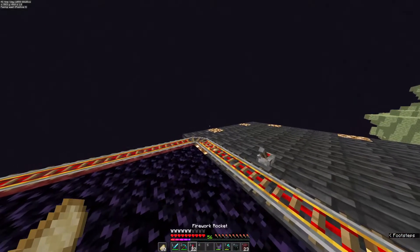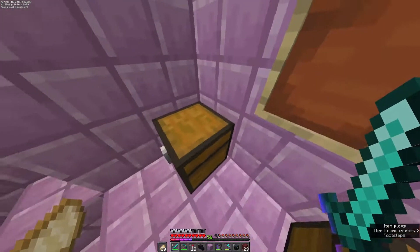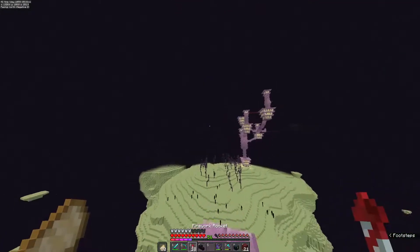I know there's a second end ship where this portal is, so we're going to go up there real quick. First things first, we've got to go grab this dragon head. Yoink. Grab our second Elytra real quick. Let's head back to the end island.